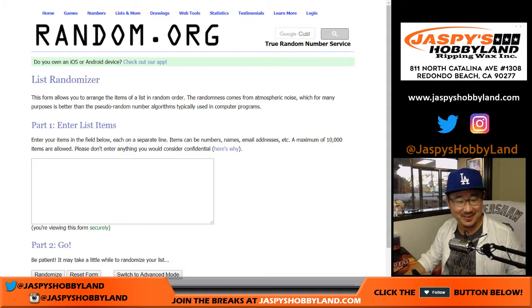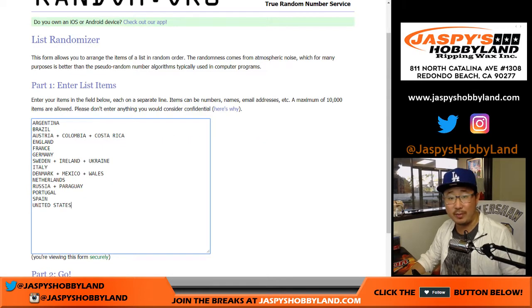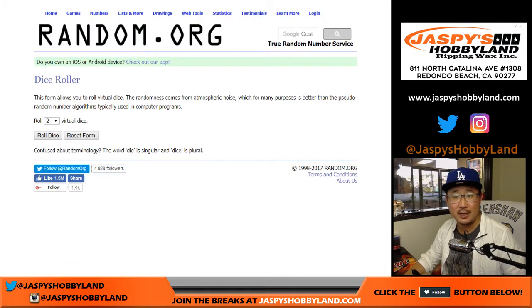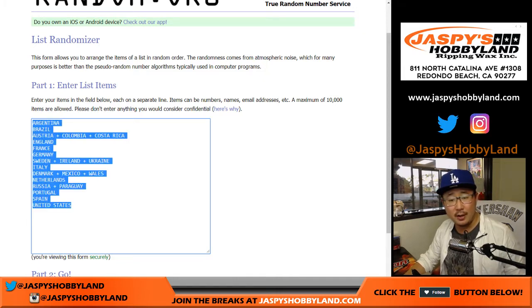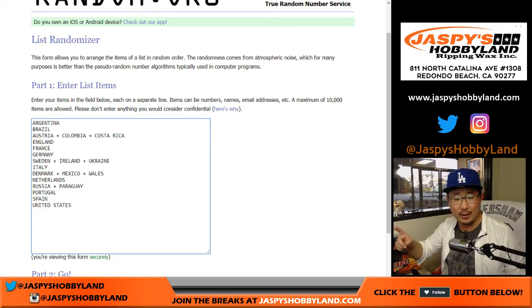Big thanks to these folks right here for getting into the action. David Marin with Last Spot Mojo. There's everyone else — it's a random country break. We're only selling 14 spots. If for whatever reason we pull a card that is not listed here, it will be randomized as one lot to one person in the break. I think we covered all the countries here. If the player we pull has their club jersey on, it will go to the national team that they currently play for.